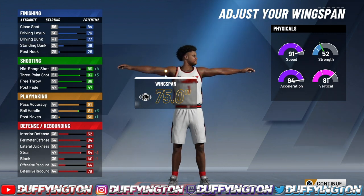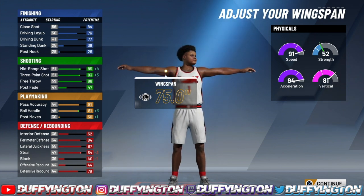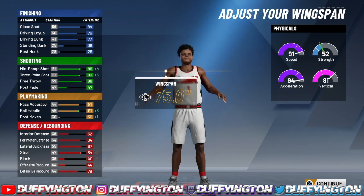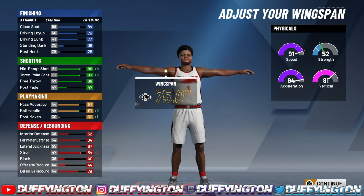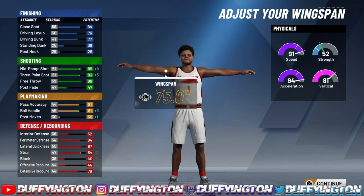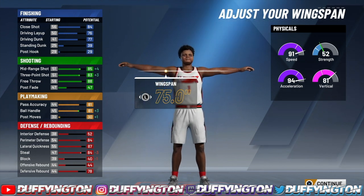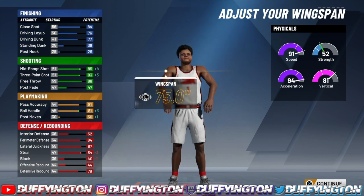At 99 overall, you're getting all the layup packages — I recommend using long athlete, it gives you the glitchy hop steps. For the dunk, we do not get contact dunks but your dunk will jump up to an 82, so you will go crazy dunking. The mid-range is gonna jump up to a 90, your three-point shot to an 88, your ball control to an 86, that perimeter defense to an 89, and lateral quickness — which is OD — jumps up to a 92.